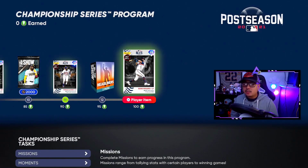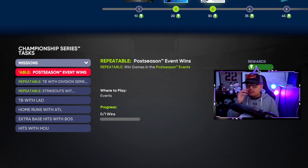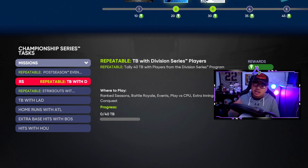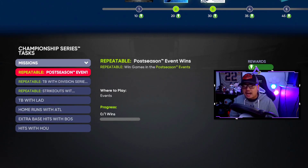So how do we get all these program points? We've got missions, moments, and conquest. Check the missions first and see where all the repeatables are. In this program it's the postseason event — each win you get three total points. There's also a repeatable for total bases using Division Series program players, and strikeouts from Division Series program players. You need to have finished the Division Series to do these repeatables. Everything can be done offline except the postseason events.